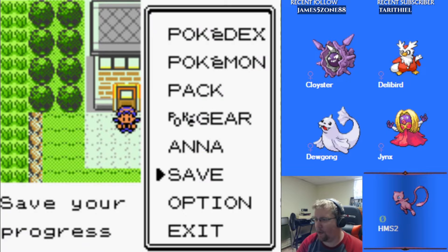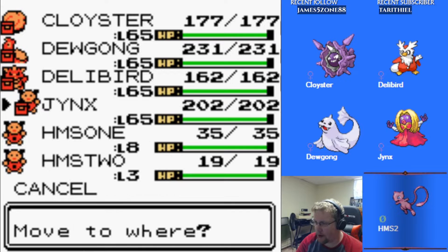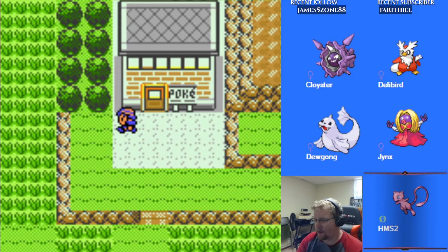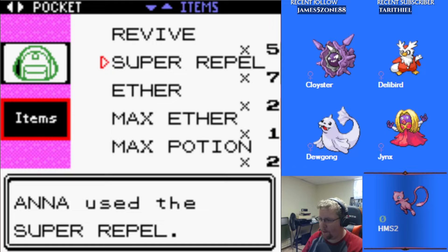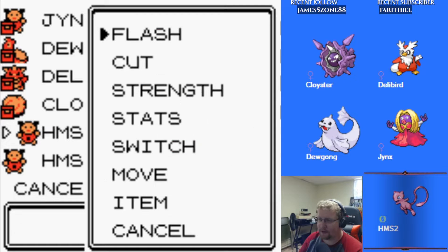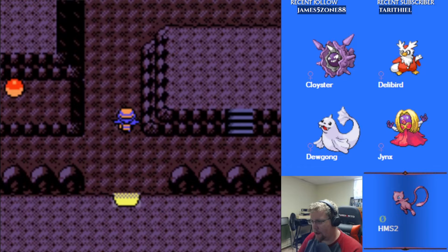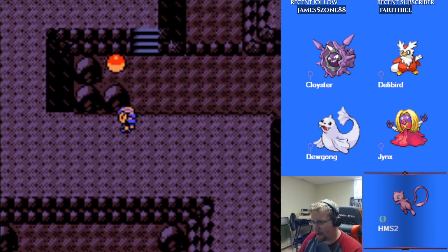Hello everybody, it's Granite and here we are back with another episode — our final episode of this ice type playthrough in Pokemon Gen 2. We're going to head into Mount Silver and take on Red, and hopefully be victorious. This team is pretty good, at least three-fourths of it, so we shouldn't have an issue taking down Red — except for his Snorlax, which we always seem to have trouble with. Let's get up there first and then we'll look at stats before the final battle.